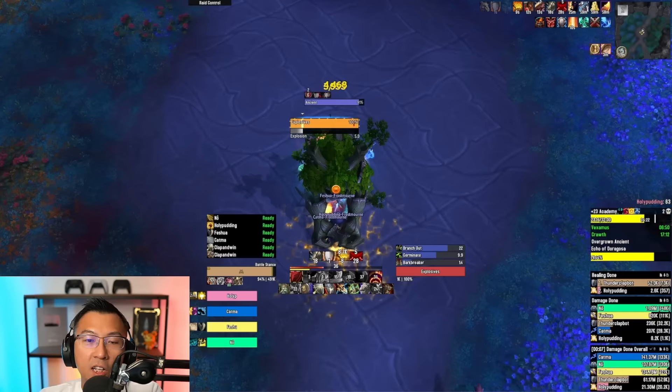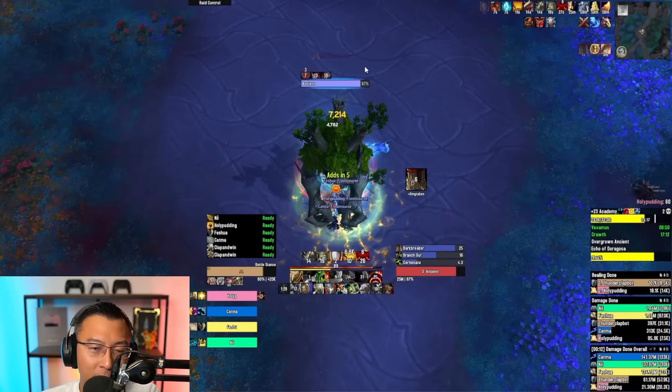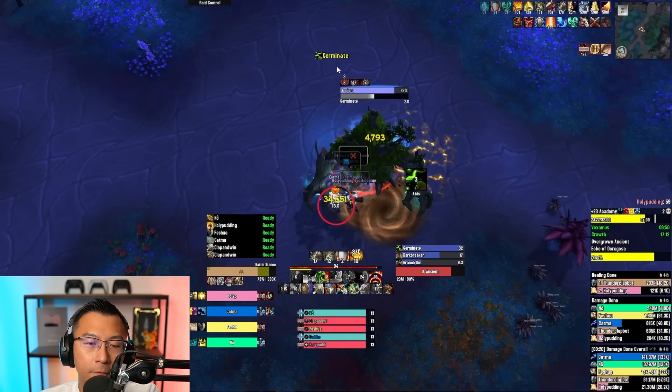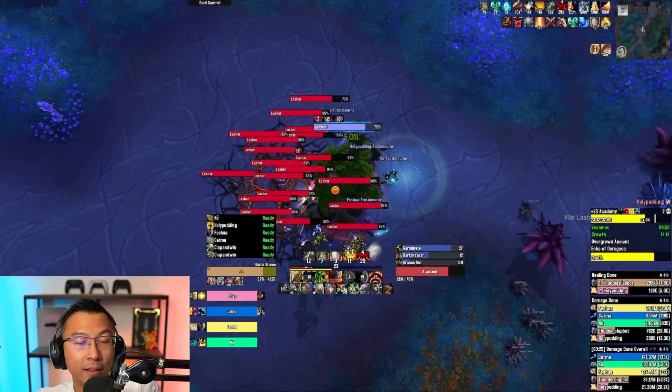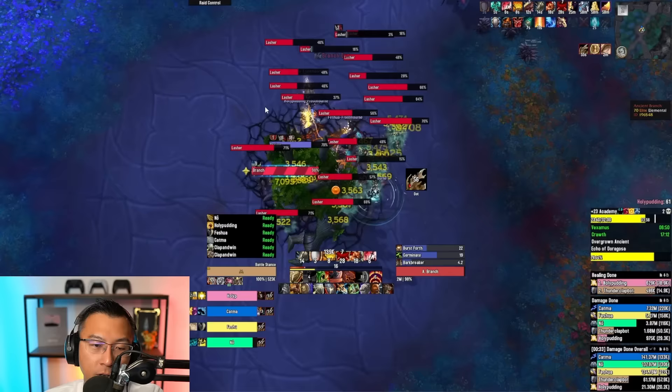The Ancient boss was an absolute terror in Weeks 1 and 2 of Season 1. For the Germinate ability, you always want to stack tight and move together so the lashes spawn clustered. A lot of people in Season 1 made the mistake of popping all their DPS cooldowns on the lashes trying to look good on the meters — but that's the worst thing to do. The lashes should be cleaved down passively while the tank brings the boss onto them. Save your damage for the later phase.